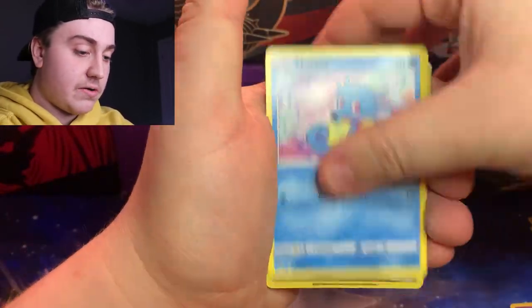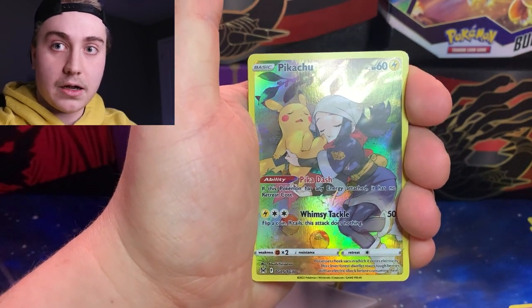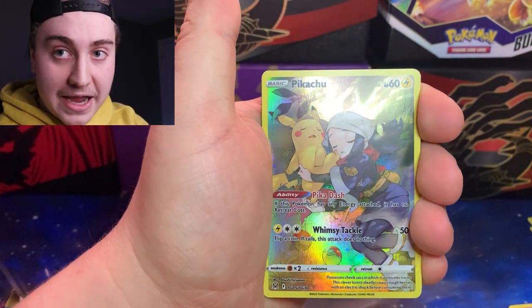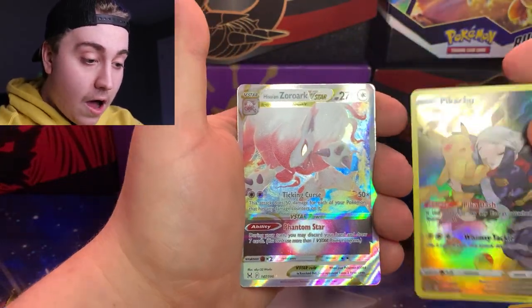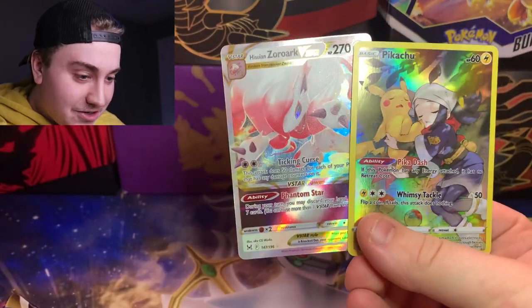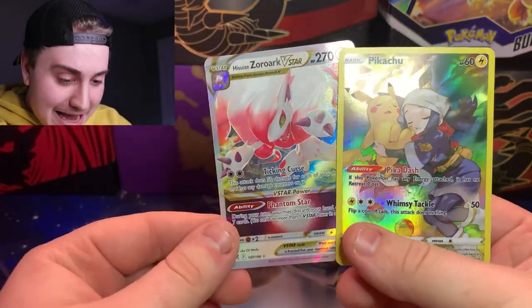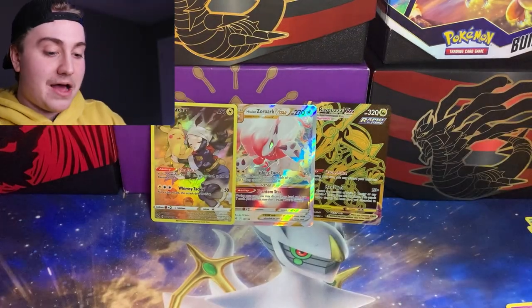Opening the Lost Origins pack: Clefairy, Lickitung, Shellos. This might be a double banger! Pikachu — and then into the Hisuian Zoroark V-Star! What a pack! Two of my favorite cards in this set. Look at the hits starting to pile up already. This is nuts.